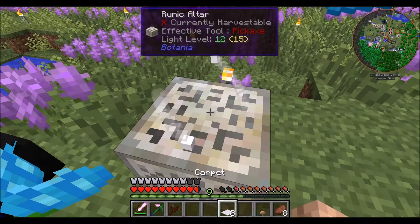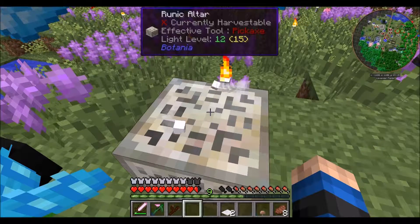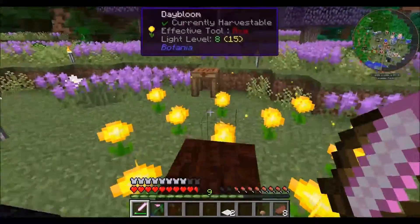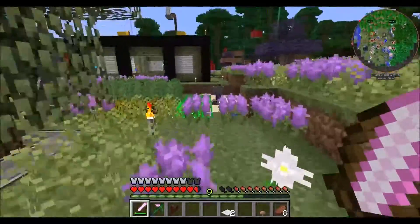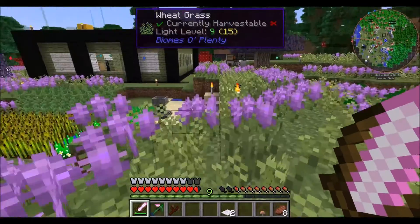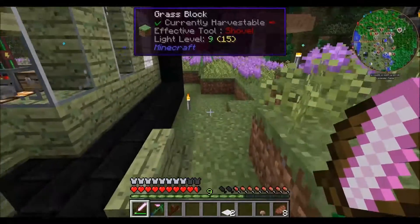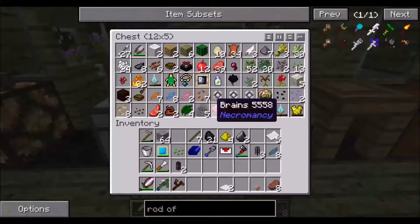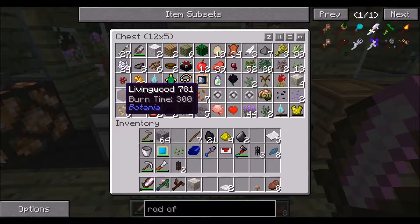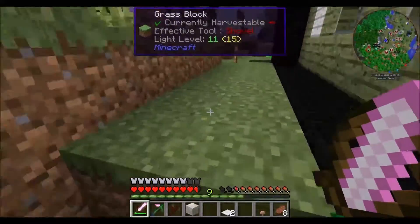So: 3 pieces of mana steel, string, carpet, and feather. I just remembered all the things I've forgotten. I'm going to need some living rock - I'm not sure if I have it. If I don't, I'll have to ask the living daisies. Actually I do have some, and I have living wood as well because I think I'm going to need to make a stick from it.